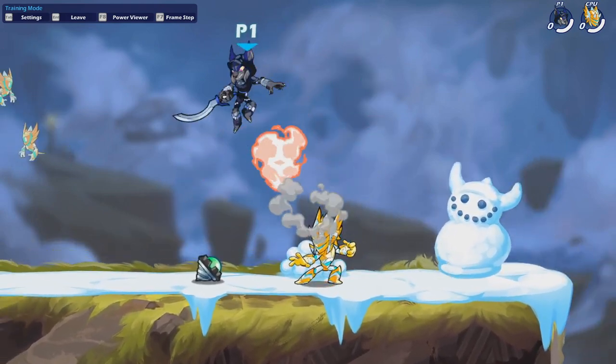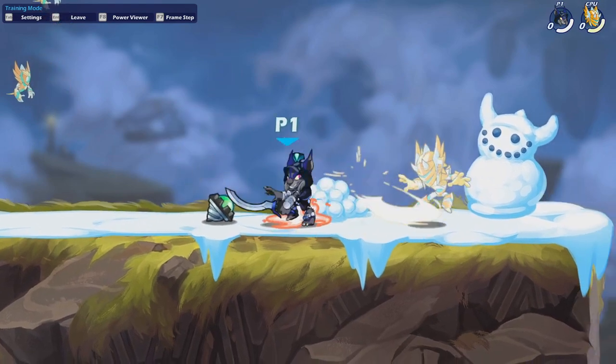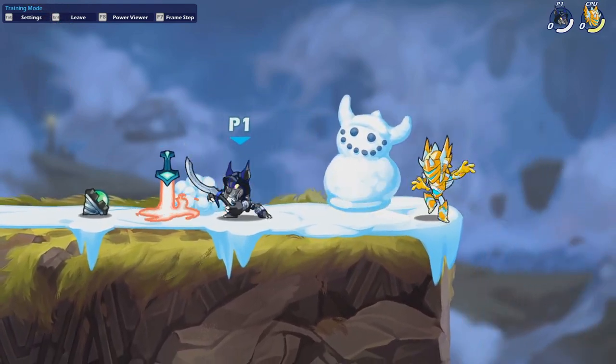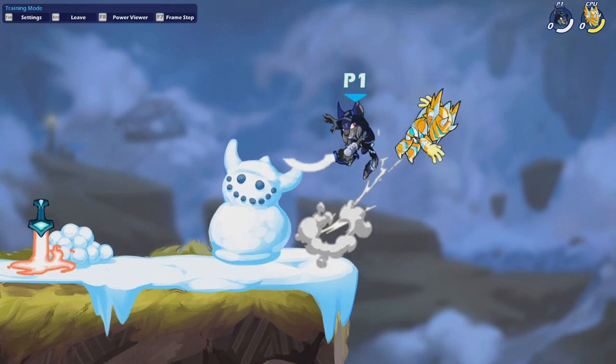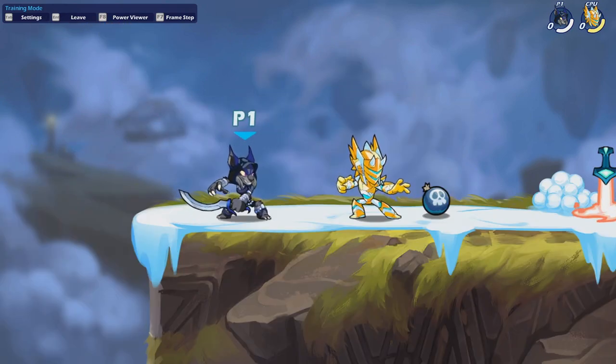Sometimes your opponent won't get scared of you — so you can just walk up and hit them. If they're not dodging, you can just hit them. If they're dodging, you can punish the dodge after you pressure it. That's basically what the pressure guide video covers.